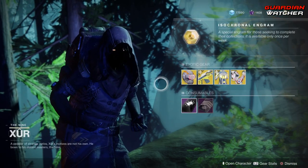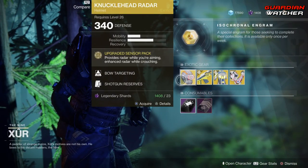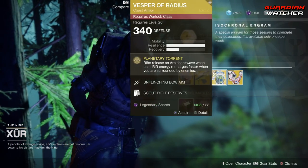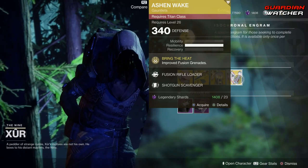Like always, we're going to start with the left-hand side. We have the Knucklehead Radar for the Hunter, we have the Weapon of the Week which is the Prometheus Lens, then we have the Vesper Radiance for Warlocks, and then we have the Ashen Wake for Titans.